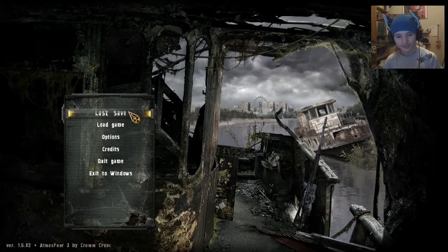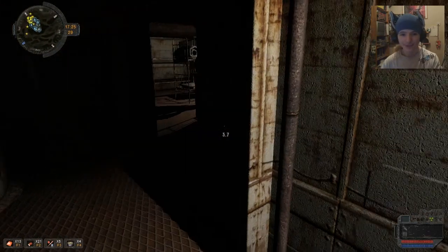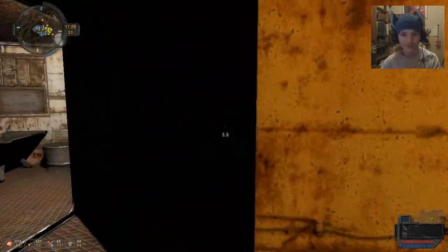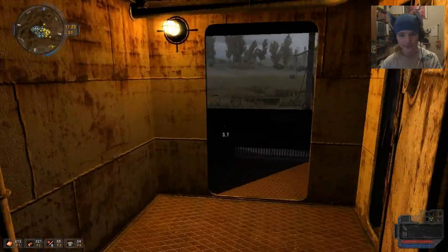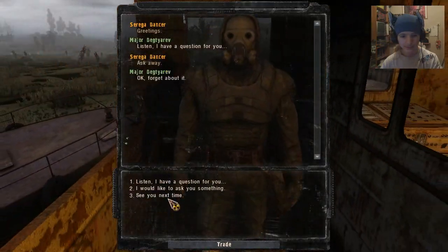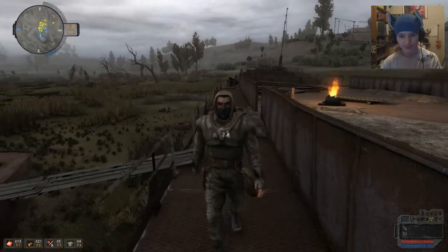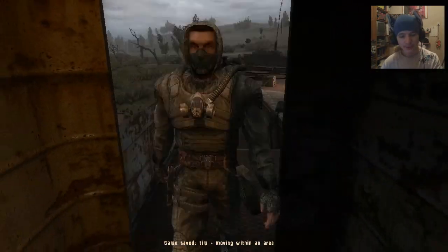We'll go upstairs and fast travel to that then. Iron Forest - let's go. And what's better is he comes with us, so we'll have some backup if those dudes are still there. It's a bit late in the day. Those are friendlies by the looks of it. And there's the crashed plane - that is the poltergeist anomaly I was talking about.